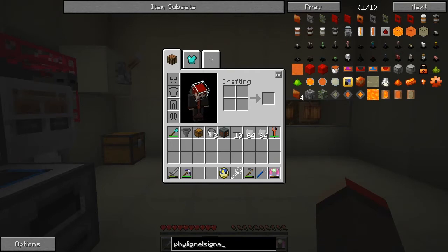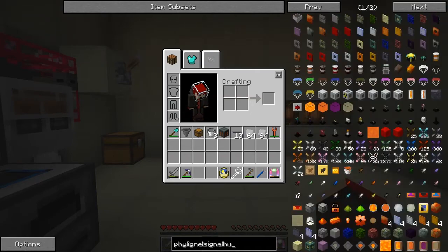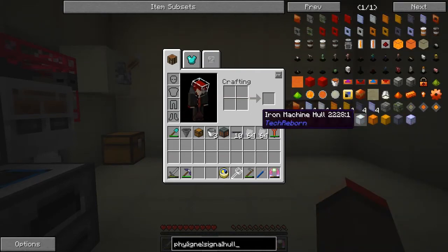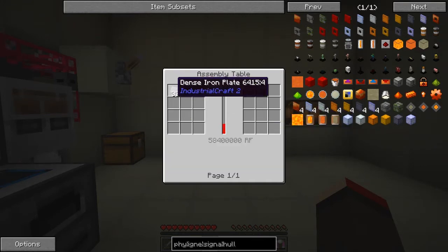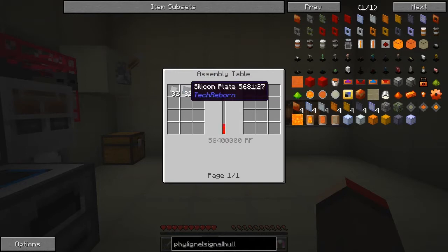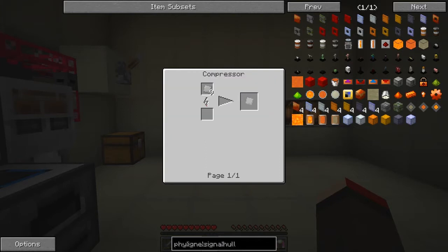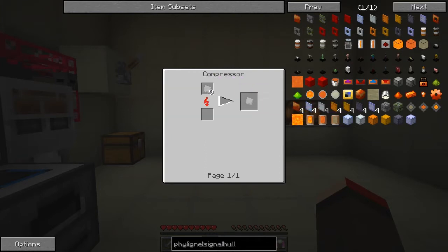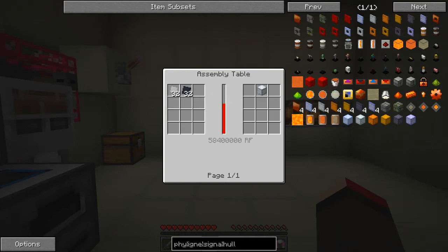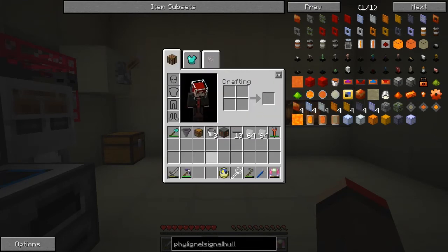And what was the other one we needed? It was a machine frame - a hole. So an iron hole. We need 32 dense iron and that gives us one. And silicon plate - silicon plate is just two silicon will give me one plate, so that's no big deal. Iron plate - we haven't got a compressor. So do we need dense iron plate for this? We do. This is going to be really expensive. Dense iron plate - can we do a compressor?